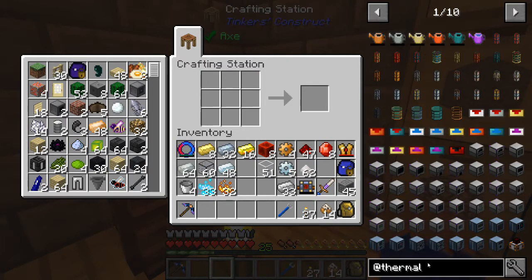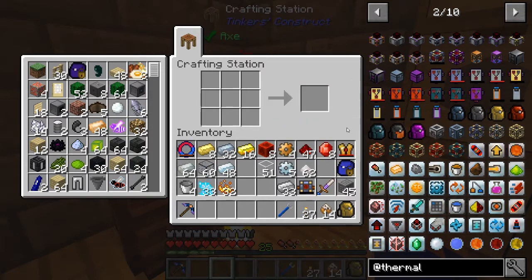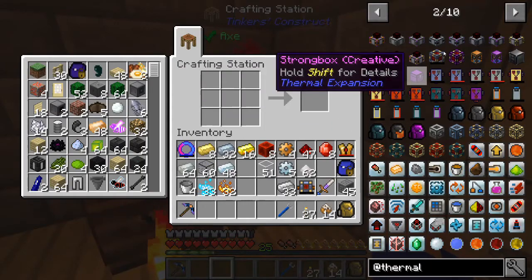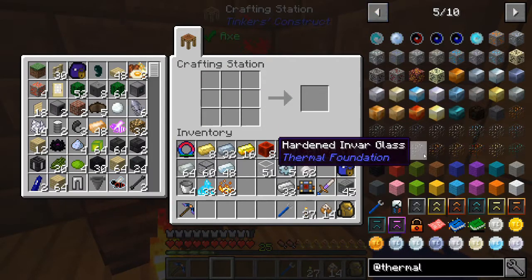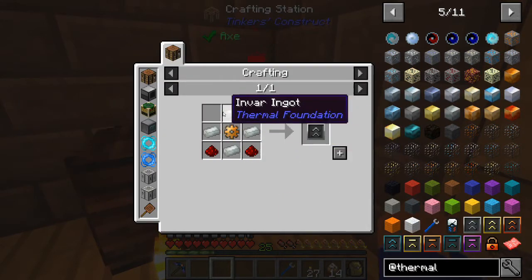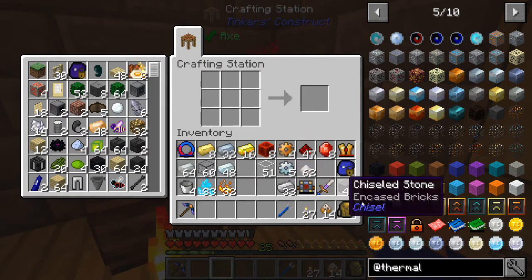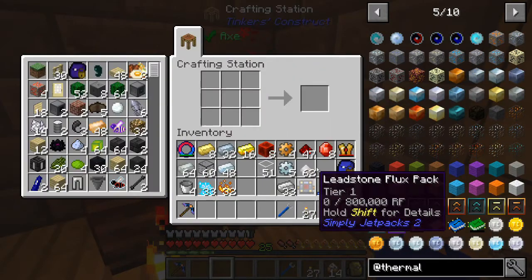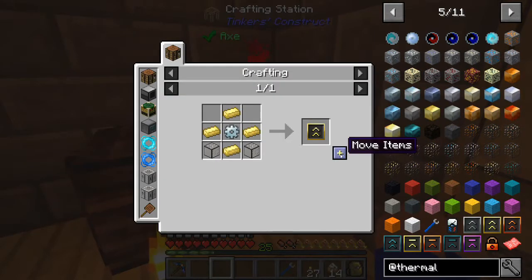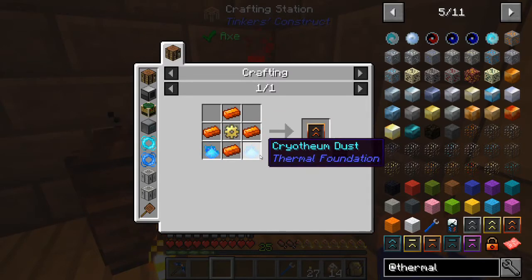Let's go to Thermal and we'll be able to find what we need there. We're making the resonant cell - to do that we basically make another basic energy cell and then we're gonna make some upgrades for it and tap those right on there. We're gonna start by making the hardened upgrade kit, which is invar and bronze. We already made some bronze gears and just needed some invar. We also need some redstone.